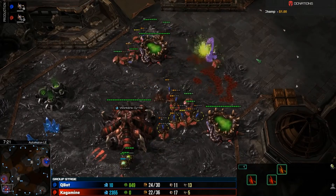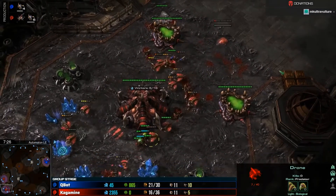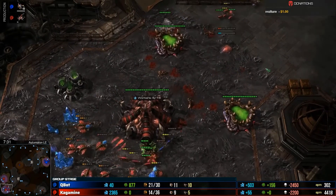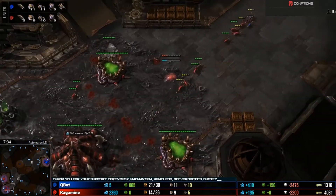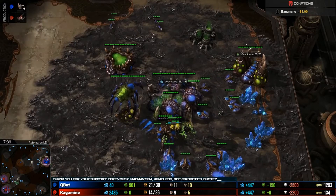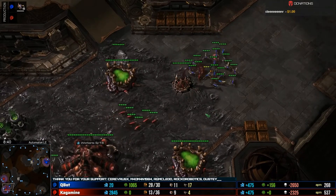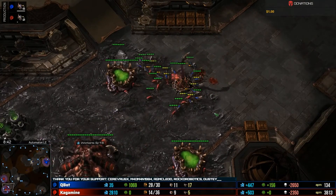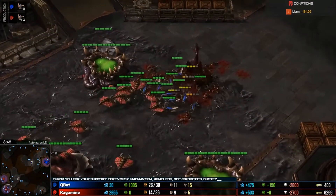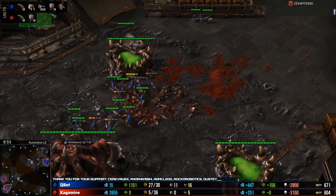The banelings have arrived — this could tip the scales. Kagamine is relying heavily on drones to defend. The drones have pretty good micro, with a lot of injured ones disengaging when damaged, but he's ending up with a full yellow and red health bar line. Losing that first spawning pool may have screwed up the production logic — we keep seeing only four zerglings at a time, then finally six, then eight.